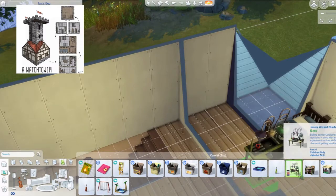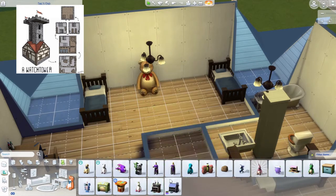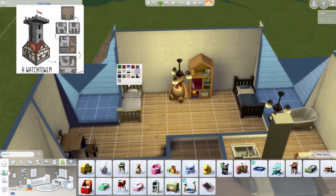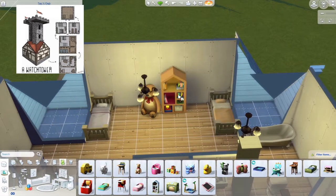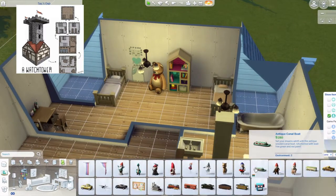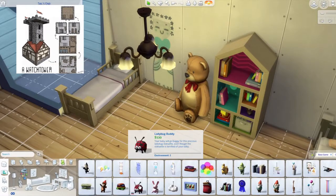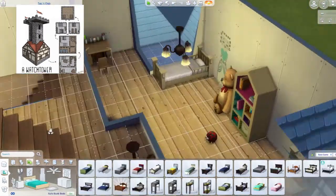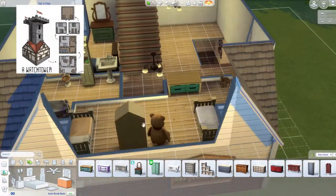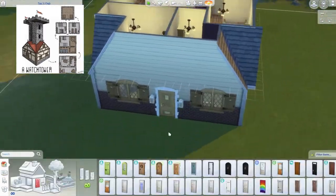I put a few things that fit the vibe. Some items I wanted were from Parenthood so I can't use them. I change swatches so the wood tones somewhat match, add a picture the kid drew on the wall maybe, and put a dresser. Sometimes the door has a weird glitch where it clips and looks like a wall rather than a door.